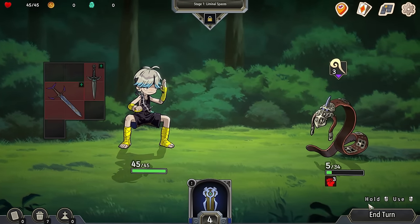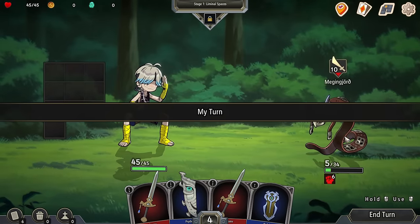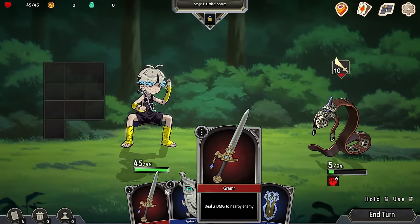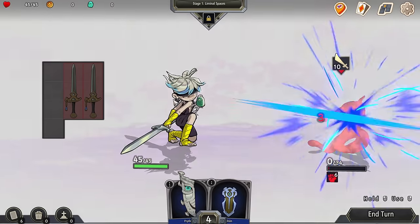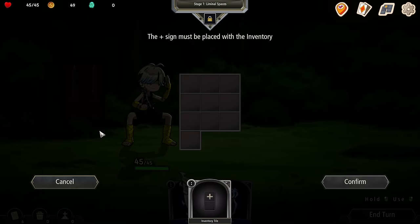We're going to hit him. We don't need to use shield because he's going to be not hitting us. As time goes on, we'll get more creatures, but we're not actually targeting this specific one — we just sort of attack whatever is closest to us. Damage to nearby enemy. Got him. Take that belt. We got some gold and an inventory tile.